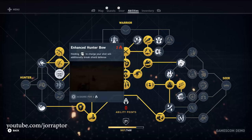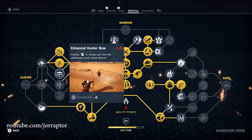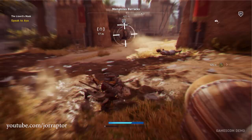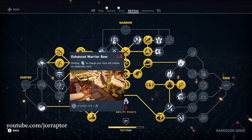The enhanced hunter bow lets you charge your attack to break an enemy's shield, allowing you to follow up with melee or continue shooting. The enhanced warrior bow upgrade tightens the dispersion zone so all the shotgun arrows can easily hit a single target. Hunter's Instinct lets Senu reveal the patrol paths of enemies and civilians.